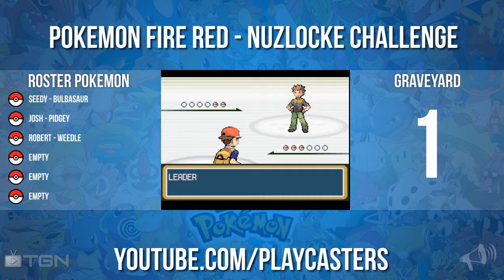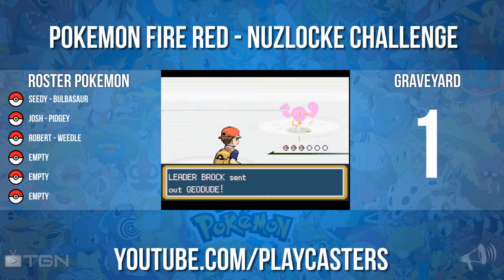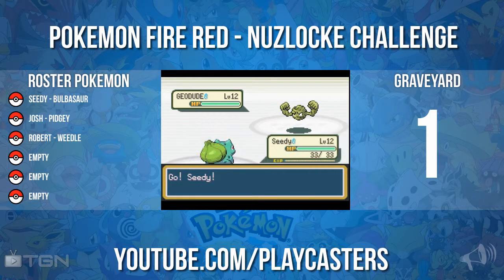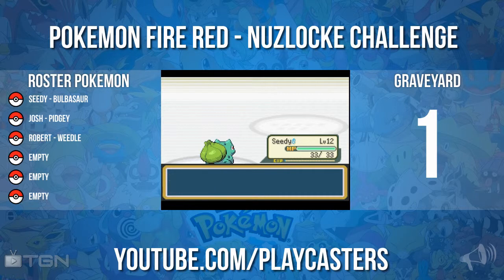Love the gym leader battle music. So he's gonna send Geodude once again - just gonna be a nice easy single hit hopefully. Both on the same level, the last one died with a single hit. Still got seven HP. Straight down, easy. Is there going to be another one for me? 220 XP - yeah, nearly.